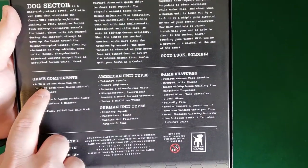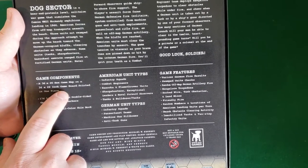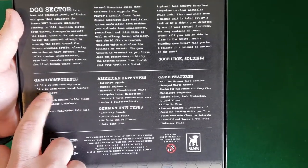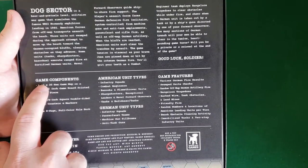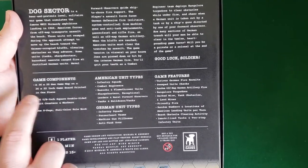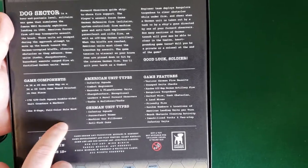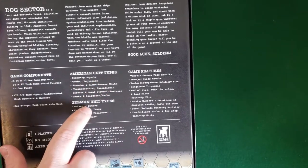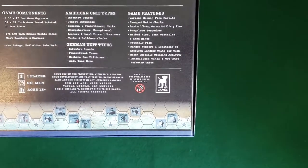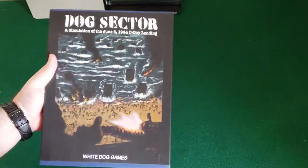Game components: 36 by 20 hex game map on a 34 by 22 inch game board, which is one piece. The hex map is larger than the game board — maybe they meant the opposite, whatever. 176 five-eighths inch square double-sided unit counters and markers, eight-page rulebook, German units, American units. One player, 90 minutes, 15 plus — a solitaire game. You know me, I love my solo war games.